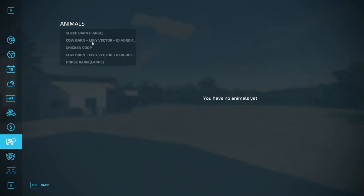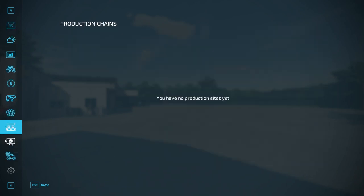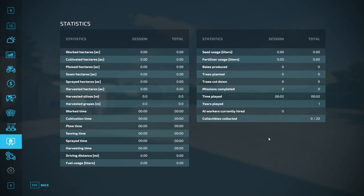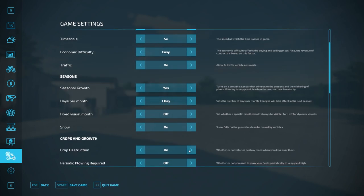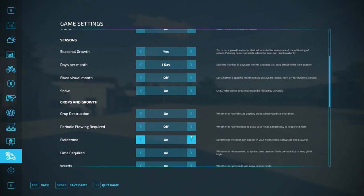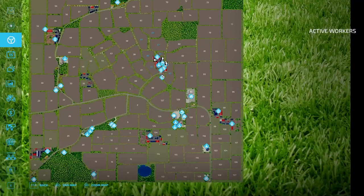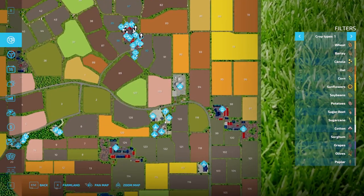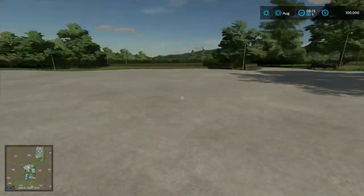We start with $100,000 in new farm mode. We do have several animal pens — two cow barns with automatic feed systems in them, a large horse barn, large sheep barn, and a chicken coop. No starting production facilities. There are 20 collectibles on the map as well. We're down here at the store starting out. If we go back up to the map, we do have a production facility — the sugar mill — over here by the store.